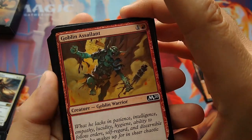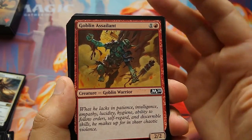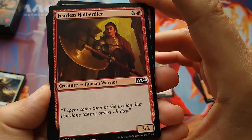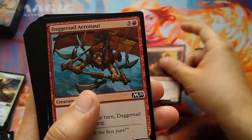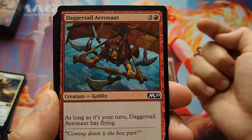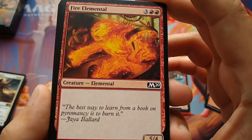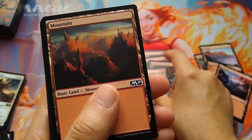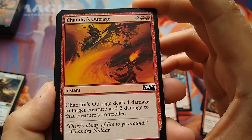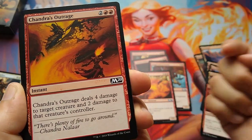You've got your 13 lands. Goblin Assailant: a plain 2/2 for 2 mana — what we call a bear, because one of the earliest 2/2 for 2 creatures was the Grizzly Bear 25 years ago. Fearless Halberdier: 3 mana, 3/2 — lots of damage but doesn't absorb very much. Daggercell Aeronaut: 4 mana, 3/2 with flying, but only on your turn when you attack — on their turn it doesn't fly. Fire Elemental: another classic 25-year-old card, 5/4 for 5 mana. Infuriate: 1 red mana, instantly give your creature +3/+2. Chandra's Outrage: for 4 mana at instant speed, deal 4 damage to a target creature and 2 damage to that creature's controller — wipe out one of their creatures and hit the opponent directly.